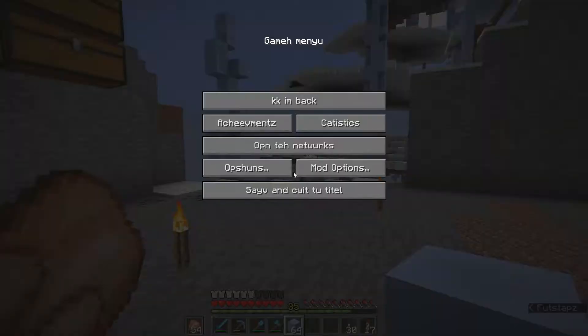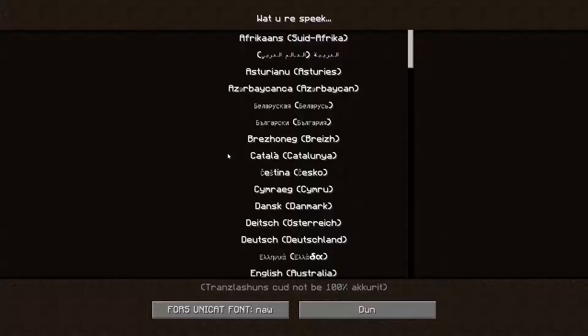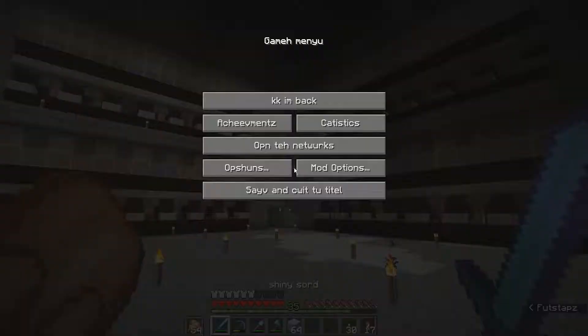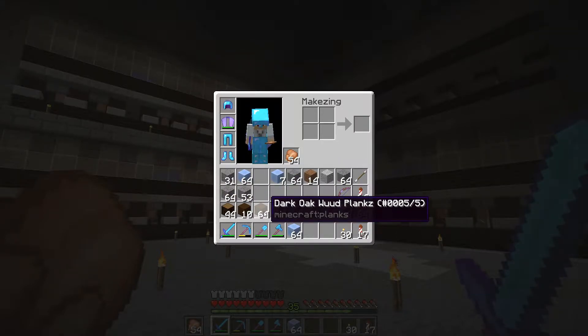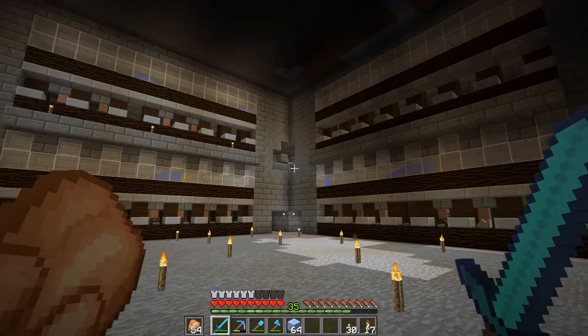I've done a little bit of work - look at the thing. I'm in the options menu and I switched the language to LOLcat, which is hilarious. Everything has its own little name - like packed ice is 'packed frozen water,' dark oak wood planks, it's all funny. Bows with Power 5 Unbreaking 3 Flame - it's hilarious. I've put it on for a little while, it's really funny.